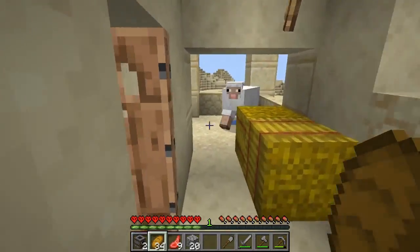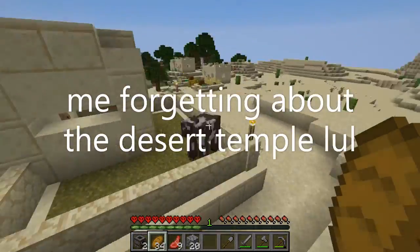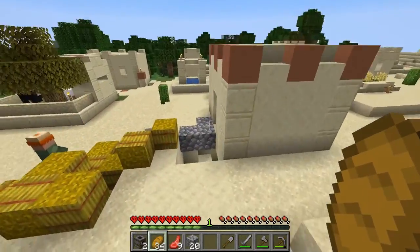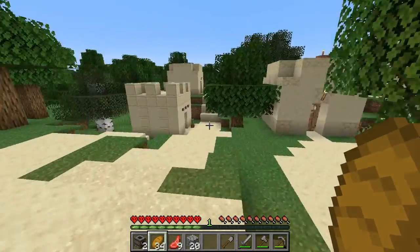There's two sheep in here — that's why there's a cat, I think. We've gone through the buildings, but there's more over here.